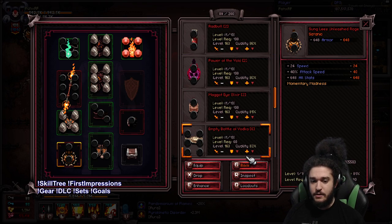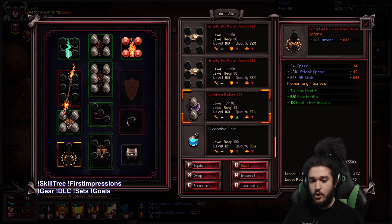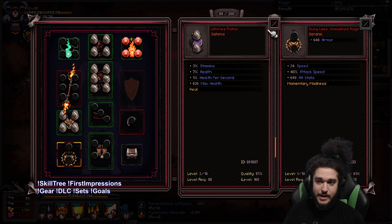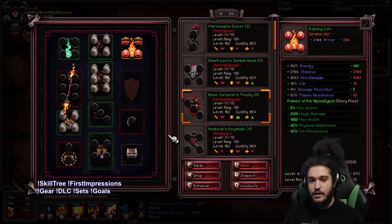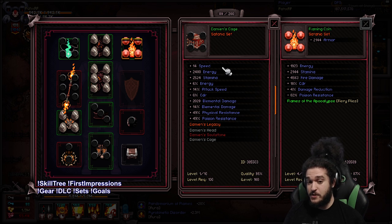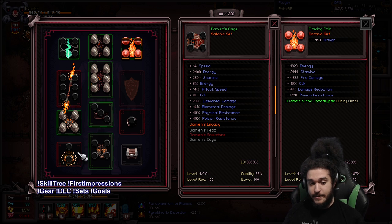One other big part for sustain: before I found this really OP Sung Lee's Unleashed Rage Flask, I was using a Witch's Potion. Witch's Potion gives us max health, percent health per second which is very good, percent health which is also very good, and then is a big healing potion. I'll probably switch back to it, but I just really want to mess around with Sung Lee's Unleashed Rage because it's just so strong. I plan on dropping my Flaming Coin and using my 99% Damien's Cage ring. It gives speed, energy, stamina, percent energy, attack speed, CDR, LE, percent LE, and your attacks have a 40% chance to cause a Nova of Blood, which will work really well with Sung Lee's.